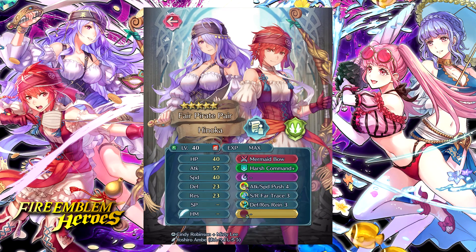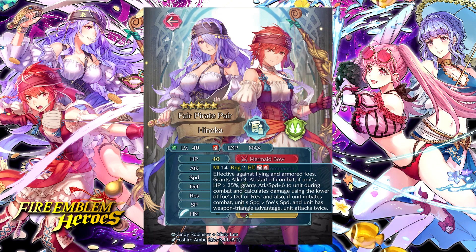Now we get to the good stuff. First up, the duo hero on the banner is Pirate Hinoka and Pirate Camilla. It's really good timing for them to rerelease this unit because we just got Hatari Azura, who is able to refresh actions for this character with their harmonized skill — a pretty good interaction. Pirate Hinoka is one of the better beneficiaries of that harmonized skill. Her weapon, Mermaid Bow, is effective against flying and armor, grants attack up three, grants attack up six if her HP is over 25%, and she does adaptive damage. She also gains a brave attack if she has more speed than the foe and has weapon triangle advantage.